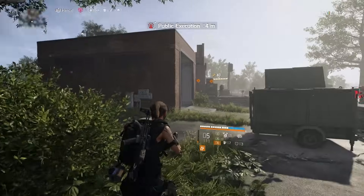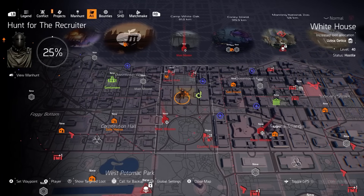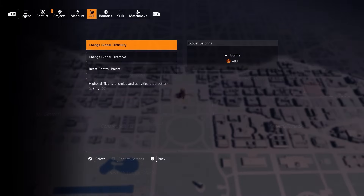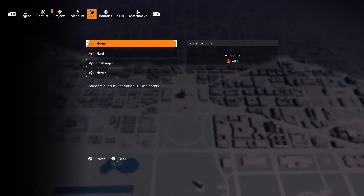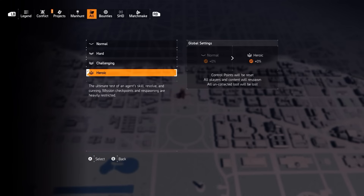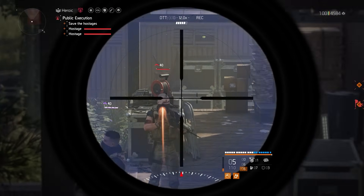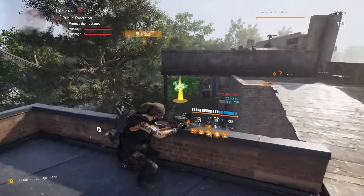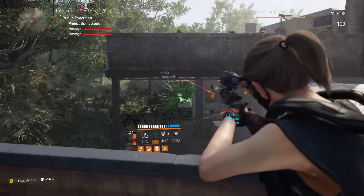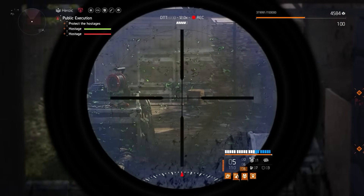Now that we've covered the build, let's talk about a few other things to do before getting into the farm. First is your world difficulty. You don't want to overtune it to the point where it impacts your efficiency. If you play on Hard or Challenging and try to pump it up to Heroic just for the extra XP, but then you're dying way more often, that is not worth it. If you can handle it, I do recommend Heroic — with this build you shouldn't be getting hit too much if you can hit those shots consistently.